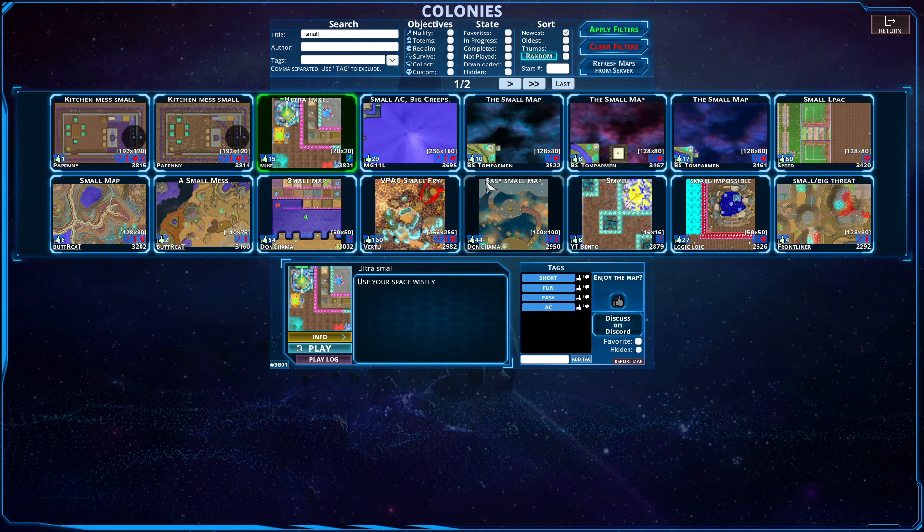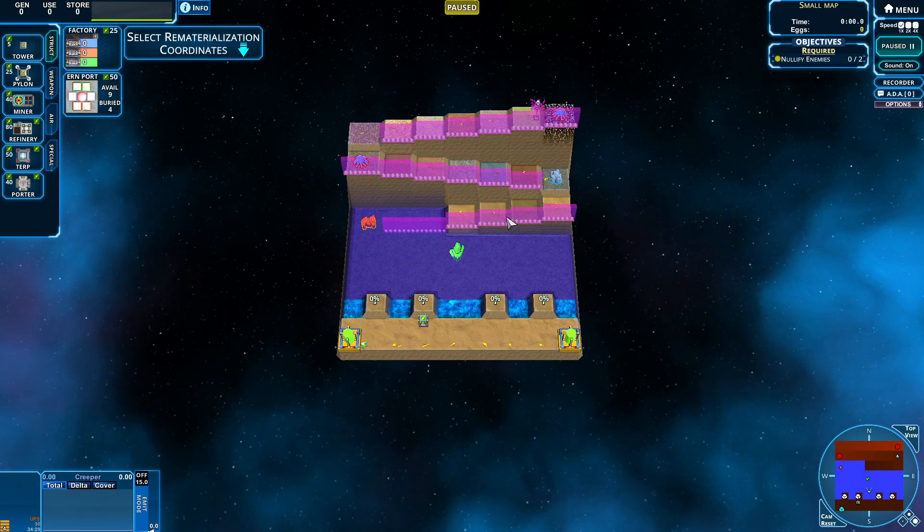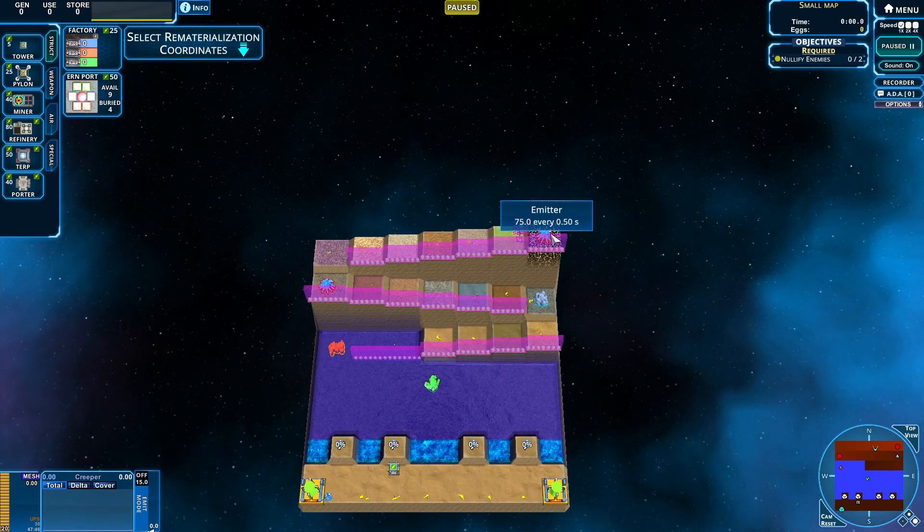The next one will be a small map — 'Climb the Stairs.' These are the four we're going to be doing right now. Here are our stairs. We are going to have to climb them to get up to the top to get to that 75 emitter every 0.5 seconds.